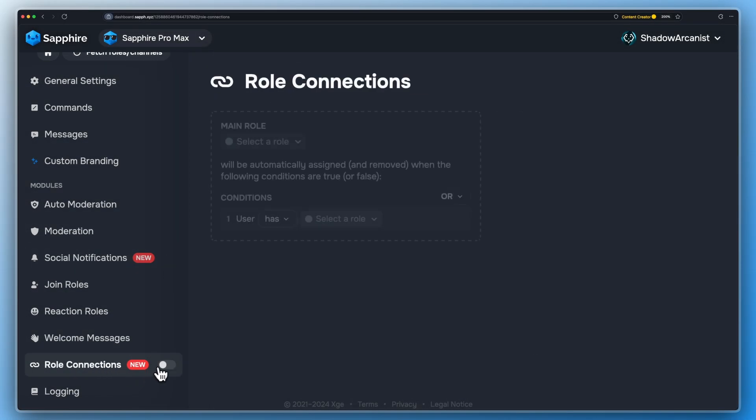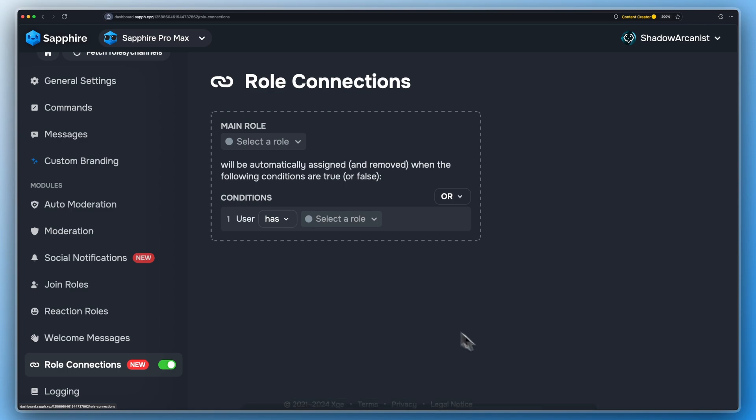Recently, Sapphire got a new feature called Role Connections, which basically allows you to give roles to members based on certain conditions.